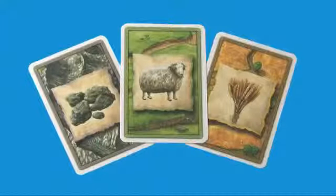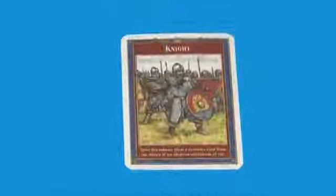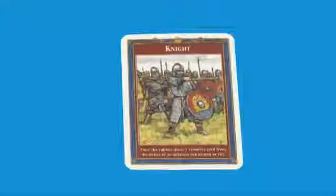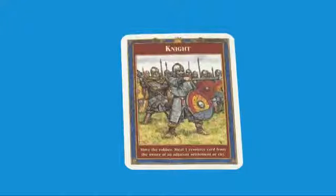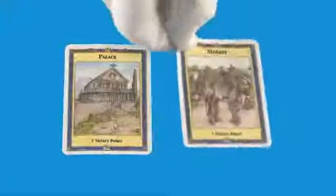Development cards cost one ore, one sheep, and one grain each. These are cards that will give you some special benefit. Usually you may only play one development card per turn and not on the turn that you buy the card. There are five victory point cards in the deck. These stay hidden until you have enough points to win the game with them. These are the exception to the one-per-turn rule — you can play as many of these as you want to win, even if you bought them on the same turn.